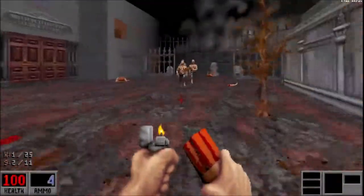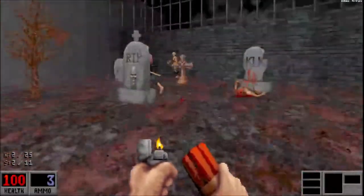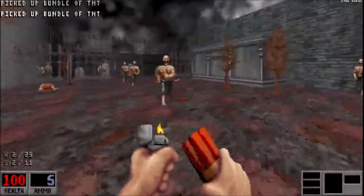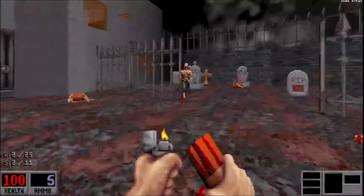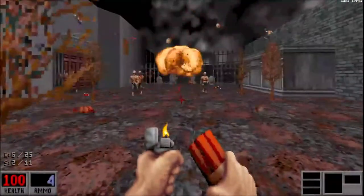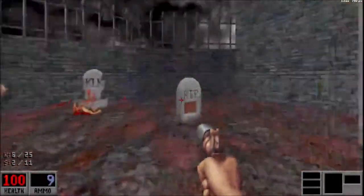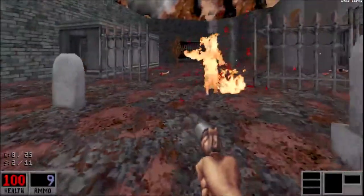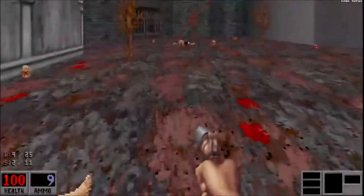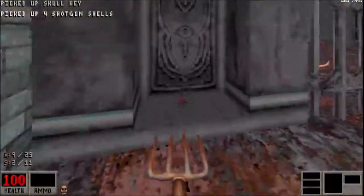Whilst avoiding the zombies, bomb this other moron who's hiding behind here. I hate those guys, don't you? Now, get all the zombies in the cemetery to stalk you. Once they're all together, bomb them. Use your flare gun to get rid of any stragglers. Kicking heads is always fun. Don't forget to grab your key, which that cultist had dropped.